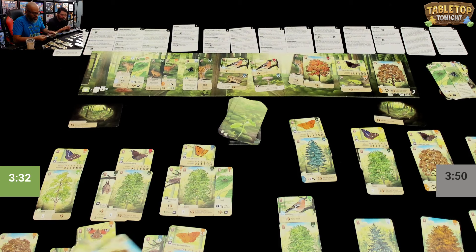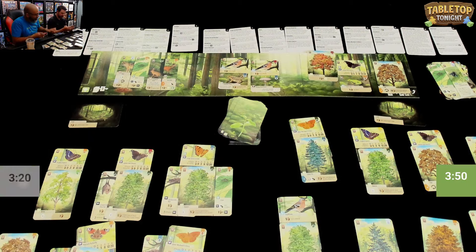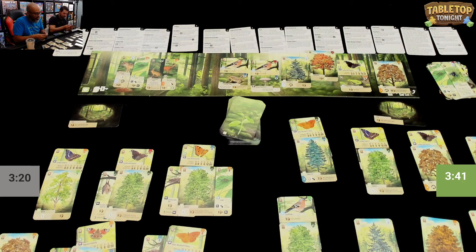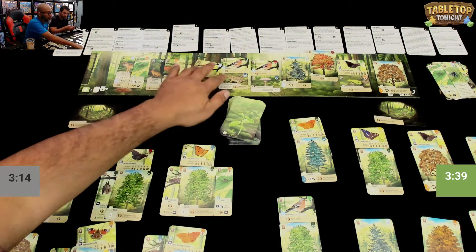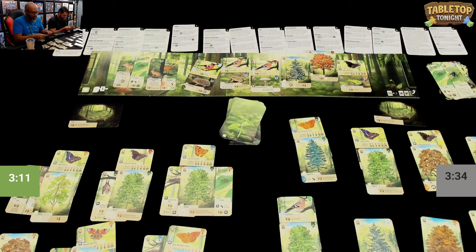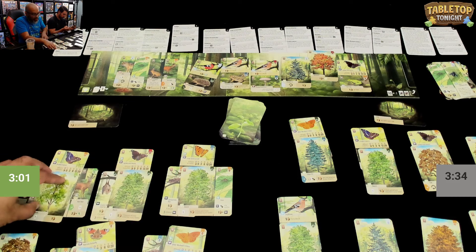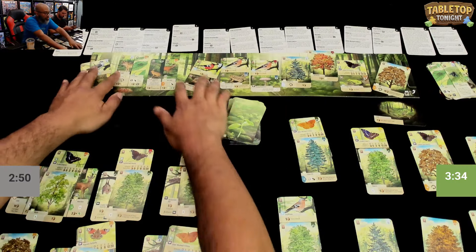Daryl plays several cards while Ruel draws. The clearing hits ten and clears. Ruel draws two, plays a beach and gets to draw a card as a bonus. Daryl plays a lynx costing one card. The clearing builds to nine. Ruel plays the roe deer for two cards, the clearing hits ten and clears again. Both players continue drawing and playing at pace.